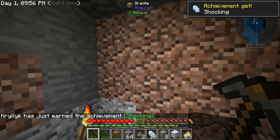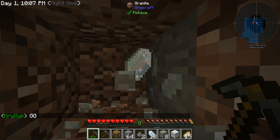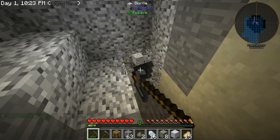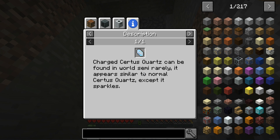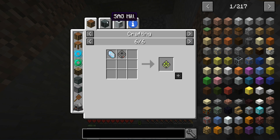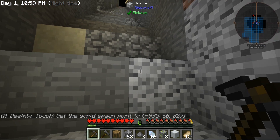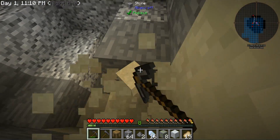We got charged certus — oh baby! We are in the business now. That is Applied Energistics right there, done. Because that will allow us to get fluix, which will allow us to get a charger. And then regular certus will do the job — charge certus with redstone and the fluix crystal. The recipe: one charged certus, one nether quartz, one redstone dust in water — same recipe as always. Definitely need to find that charged certus before you can even get started with Applied Energistics.